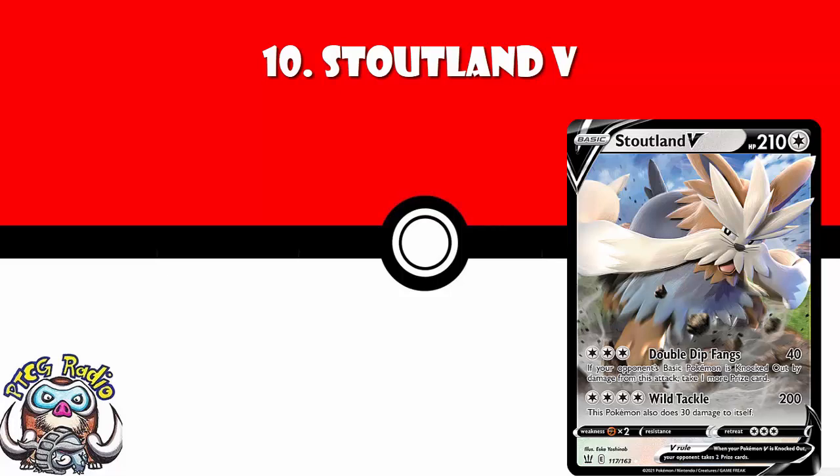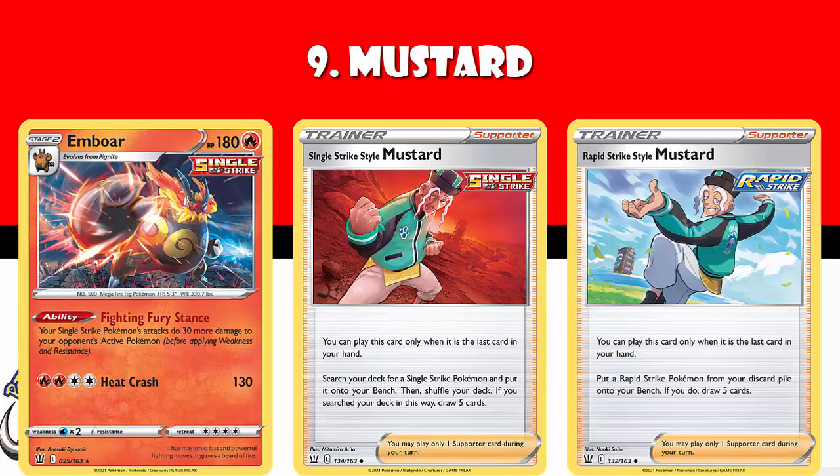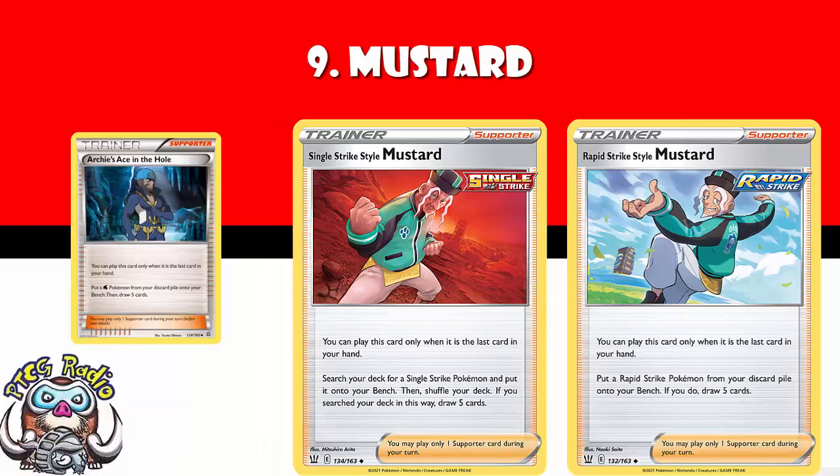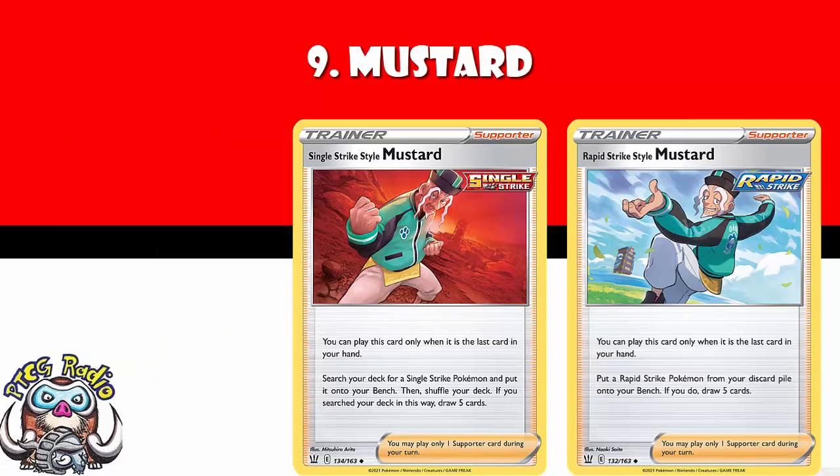In at number 9, we've got Mustard — and I'm not picking which Mustard, both Mustard. These are the ones that let you cheat a little bit. What you do with Mustard is, if it's the only card in your hand, you draw 5 cards after playing either a Rapid Strike Pokemon from your discard pile or a Single Strike Pokemon from your deck. This means you can play something like Emboar just from your deck as a stage 2 and put it straight on the bench. We saw these before with Archie's Ace in the Hole and Maxie's Hidden Ball Trick — they were phenomenal cards. Archie's won Worlds; Maxie's was so good it got banned. Anytime you've got an evolved Single Strike or Rapid Strike Pokemon, this is going to be a serious consideration — it literally breaks the rules of the game.